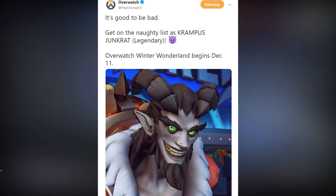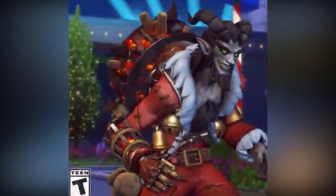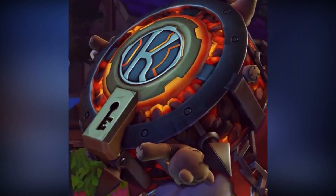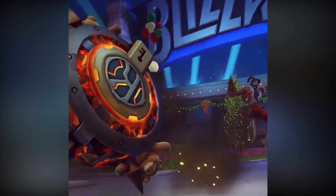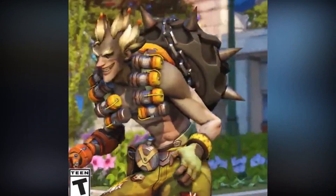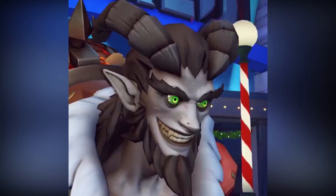There is a ton of detail in it. On his front, you can see that the little bombs have been replaced with bells, and there's a couple of different kinds there. I'm assuming they're probably gonna jingle a little bit when he's moving around, or when he ends up getting eliminated and they fall to the ground. He also has the full kind of Santa outfit looking thing, but it's very much a Junkrat style where it's got lots of patches and tears and rips, and it's dirty in different areas.